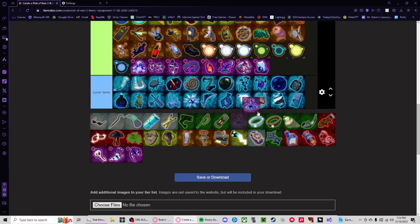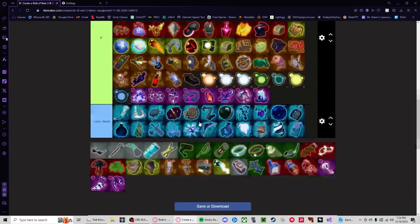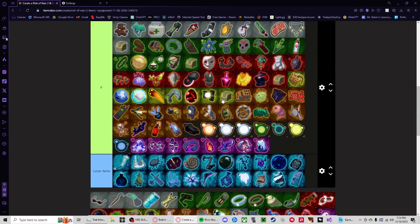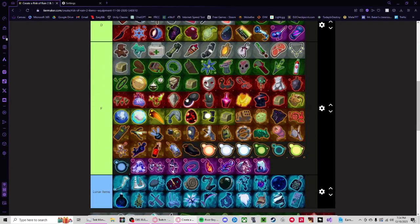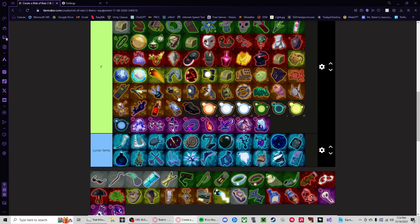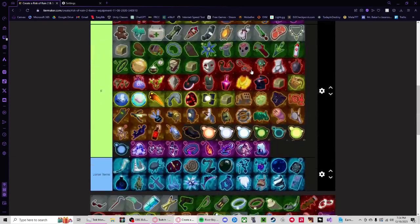Void items: we'll throw this up here — the void version of the four-leaf clover, it's something like a 27-leaf clover. I place this C tier just because if you get it at the beginning of the run you can have a nice fun run. If you get lucky you can get a Brilliant Behemoth and a headset — you just never know, it can be pretty nice. I think that's it for C tier.